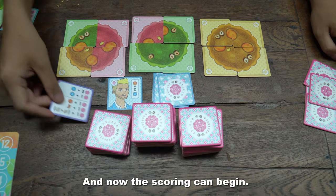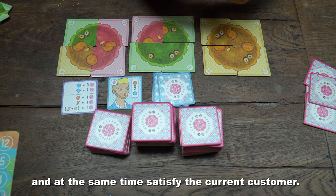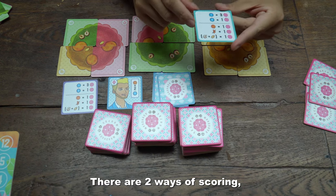And now the scoring can begin. The aim is to try to build beautiful mooncakes and at the same time satisfy the current customer. There are 2 ways of scoring.